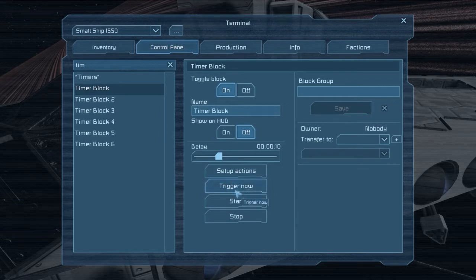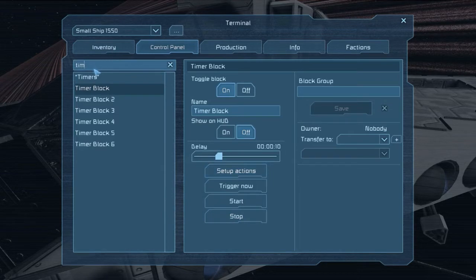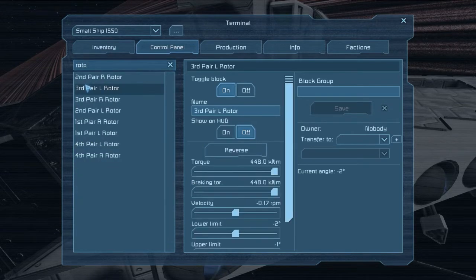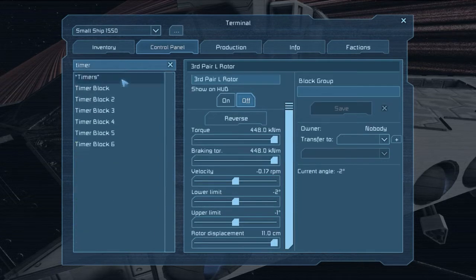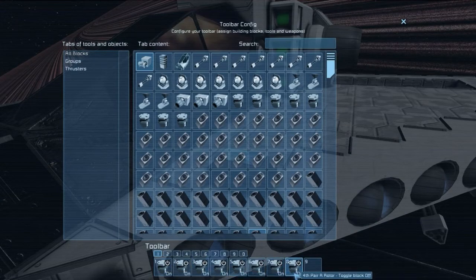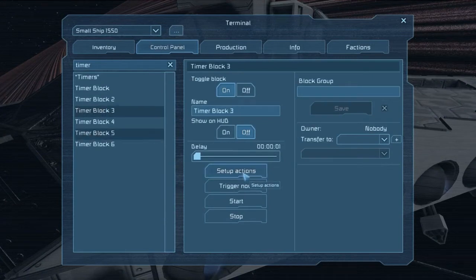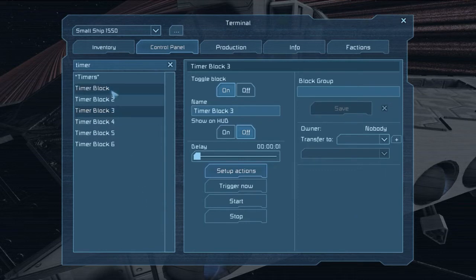Timer one triggers and starts the second timer block, and reverses all the rotors, pushing them towards their closest convergence point angle. The second timer only goes for one second, and pushes all the rotors to that third convergence point. The cycle is completed by triggering the first timer again, so that the rotors move one second from the outer limit towards the inside.